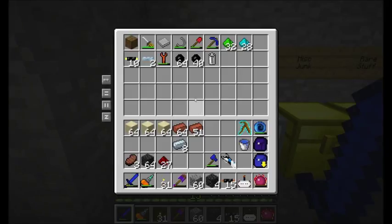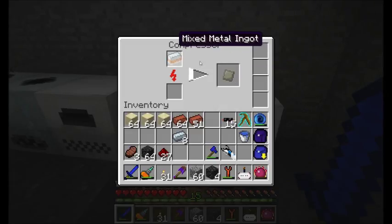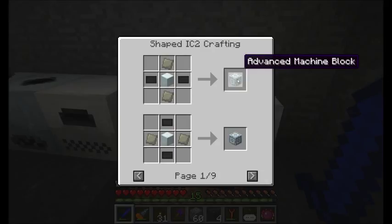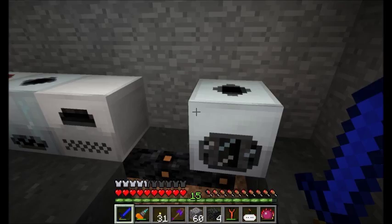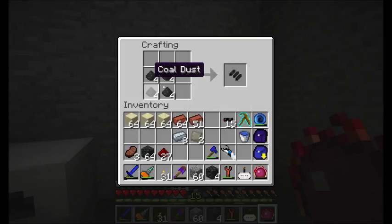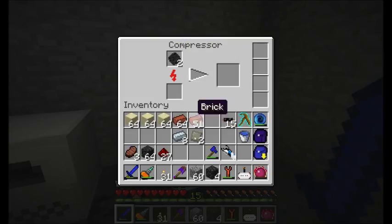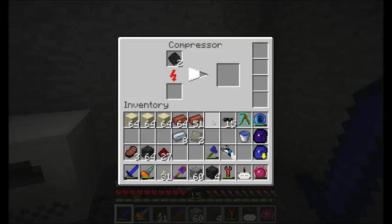I'm going to run over to my macerator and let that finish off. Advanced alloy — so the first mixed metal ingot got compressed down to an advanced alloy. This has a lot of uses in IndustrialCraft, specifically for making an advanced machine block, and it also has purposes in nuclear reactors which we'll definitely get to much further on in the series. If you put coal dust in a crafting table in a square, you get raw carbon fibers. Two raw carbon fibers get you raw carbon mesh. For 16 pieces of coal we got the two raw carbon mesh we need, and that goes in a compressor to get carbon plates.